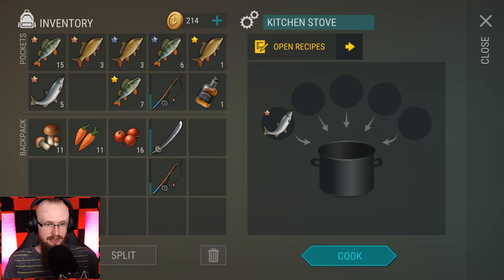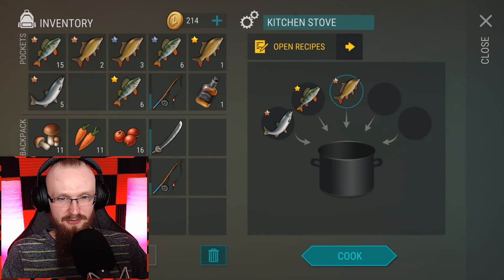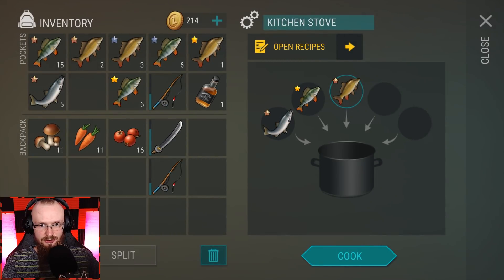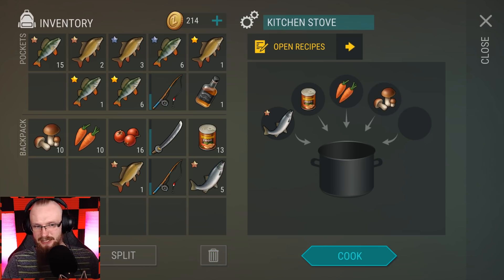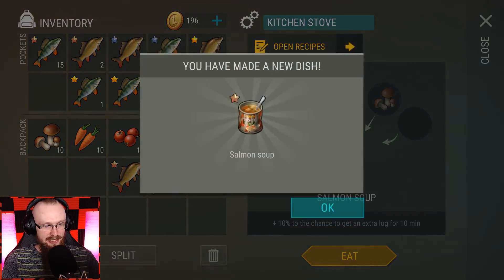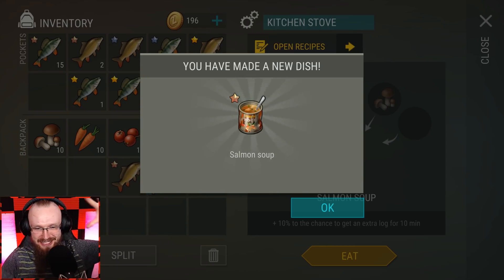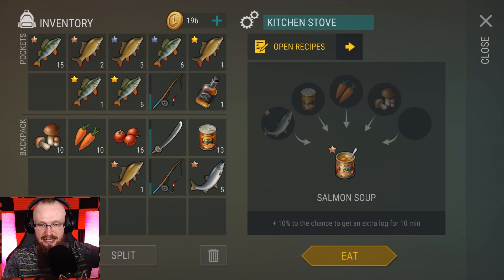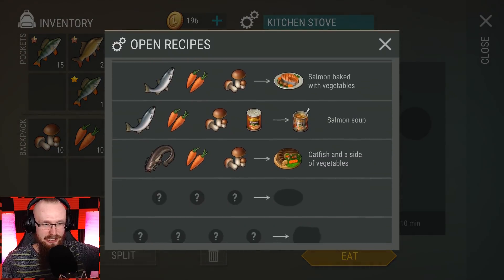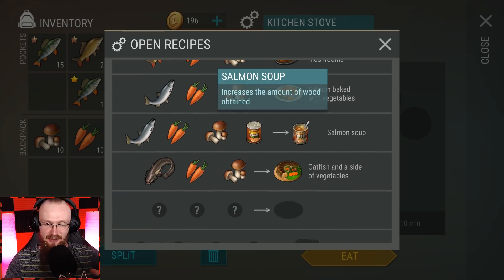I realized I'm kind of an idiot — the cooking slot holds five ingredients but the recipes shown only need four, so filling it up entirely gives you a stew. That's how you get a stew! Don't overfill it. Let me try salmon with beans, carrots, and mushrooms. We got salmon soup! I'm very proud of myself. It gives 10% extra chance to get an additional log for 10 minutes — a beautiful recipe! There's still a huge number of recipes left to discover.